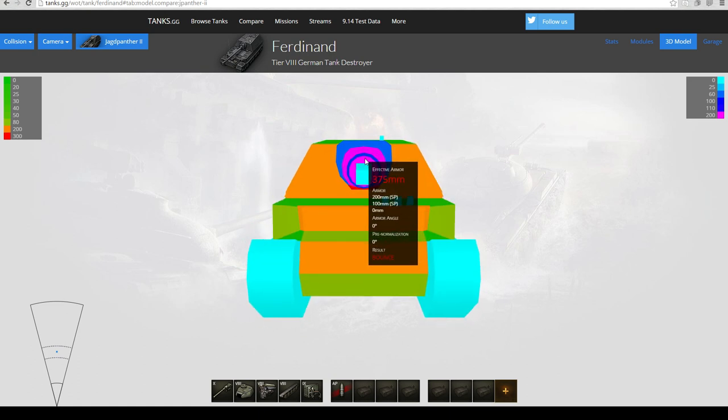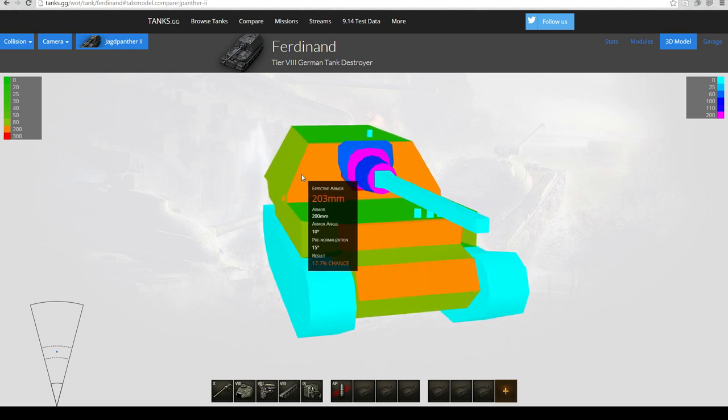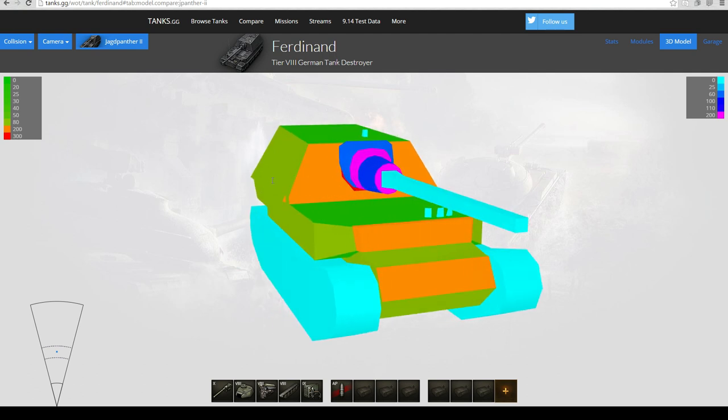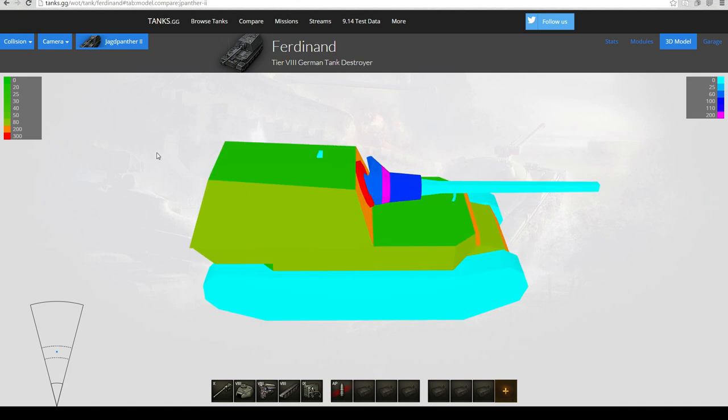We still need to talk about the gun mantlet. The only time I actually noticed getting shot there was an IS-3 penning me in the gun mantlet. On paper the values seem pretty insane, so do not shoot it in the gun mantlet. Unlike Russian TDs though, this gun mantlet is a tiny portion of the Ferdinand's front, so not many people shoot you there. Let's look at the replay while going over the rest of the stats.